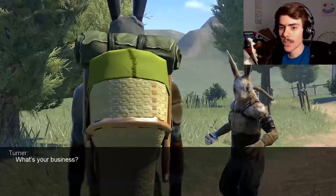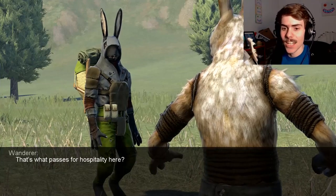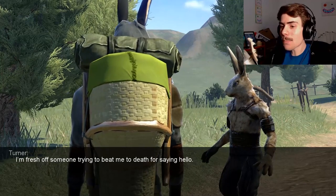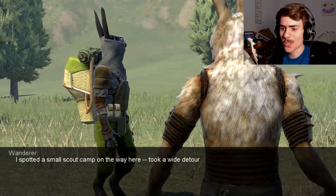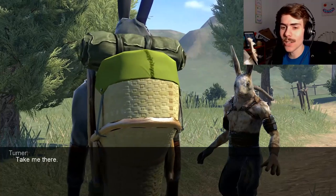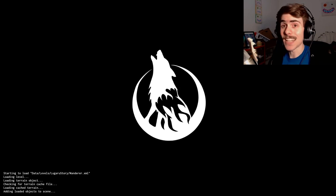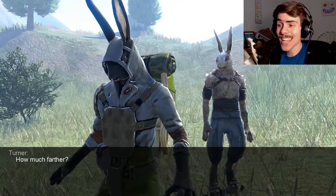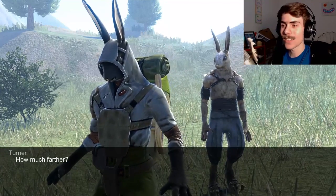Hello. What's your business? I'm fresh off someone trying to beat me to death and saying hello. It'll have to do. I spotted a small-scale camp on the way here. Took a wide detour. Take me there. And now it's level three. This really is exactly Luguru, except in the new game engine. It's pretty cool.